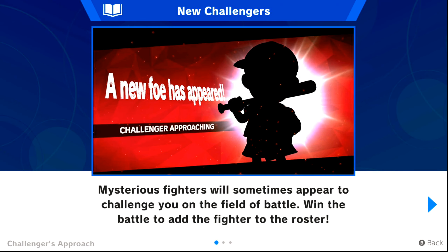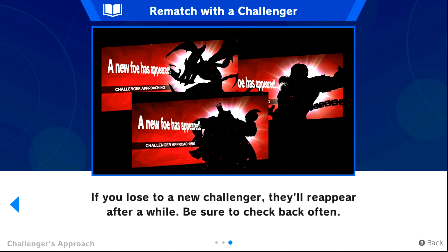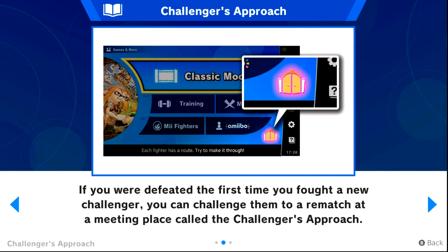As the explanation says, if you're defeated and lose to a new challenger, they will reappear after a while — that means around 10 to 20 minutes. Then you can come back and check for this icon down there.